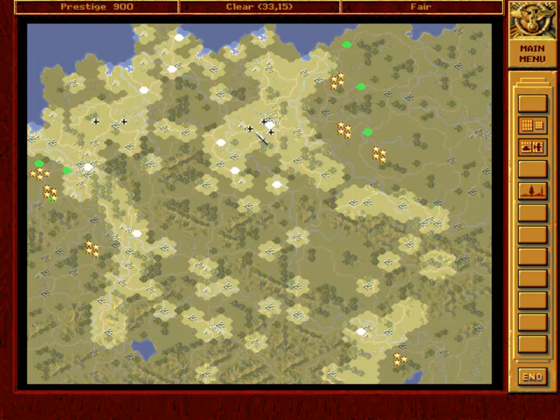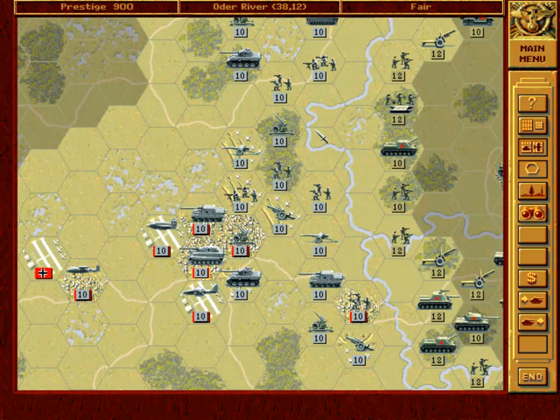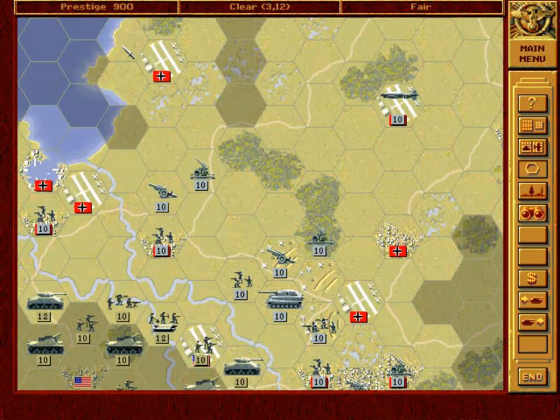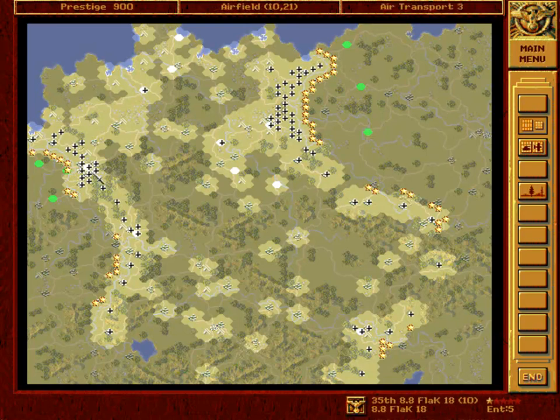I have turned hidden units on for this part. I have a couple of questions for you — please provide answers by Friday, today being Wednesday. First: would you like me to play this with hidden units on or off? If we play with hidden units off, we cannot see the entire Allied Army, nor their advances.